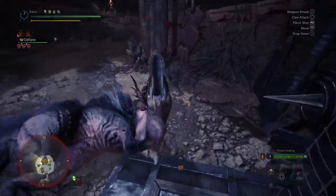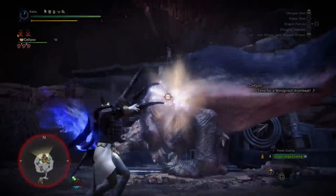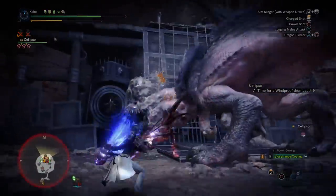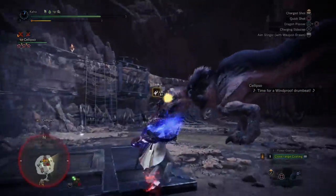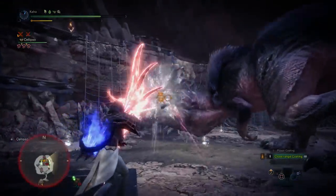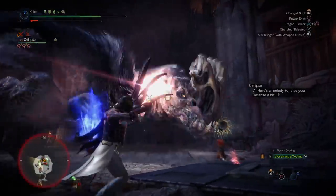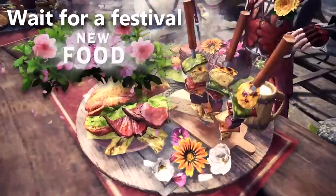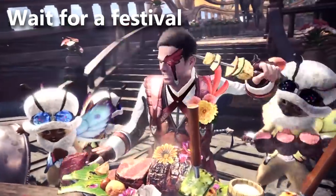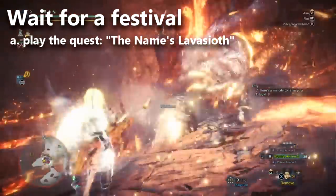So, knowing the Mighty Bow decoration is coming from Warped Face Stones, how can we farm for those faster? The best answer is the same one I was already giving: wait for festivals to roll around - there's one about every month or two. Then farm Warped Face Stones in the High Rank Event Quest titled 'The Name's Lavasioth.' This quest was released later in the base game to help players obtain rare decorations.